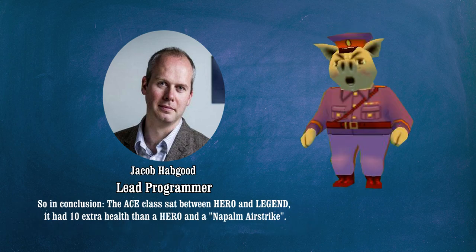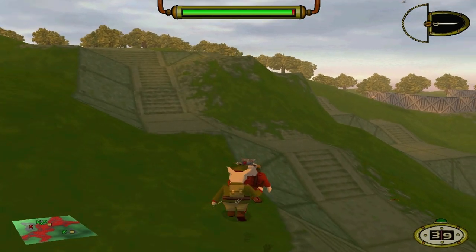So in conclusion, the Ace class sat between the Hero and the Legend. It had 10 extra health than the Hero and a napalm airstrike, which we now know to be called the Efrain airstrike. That is pretty cool.